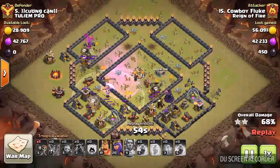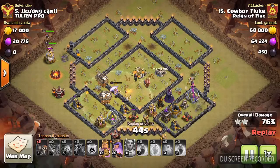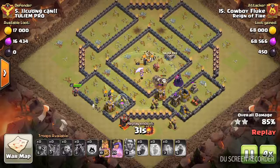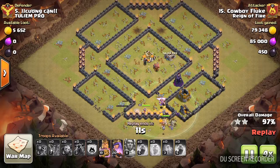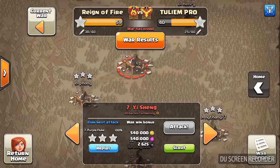The heroes are going to be coming in here any second to kind of finish the cleanup. There they are, coming in top right. The balloons are dang near going to be able to take care of everything on their own — all but a lonely wizard tower. Didn't have to use hero abilities either, got it so thoroughly. Well done, Fluke, nice job. We got to 59 on that one.